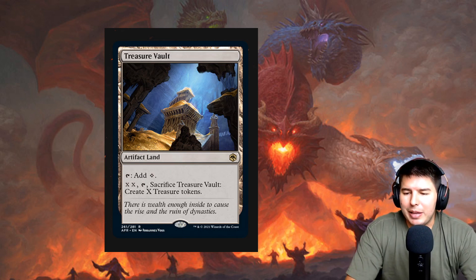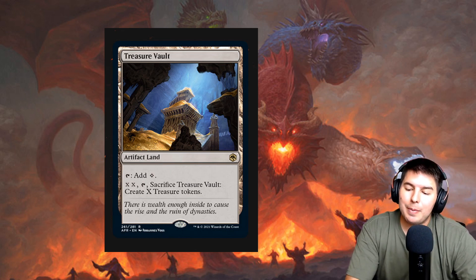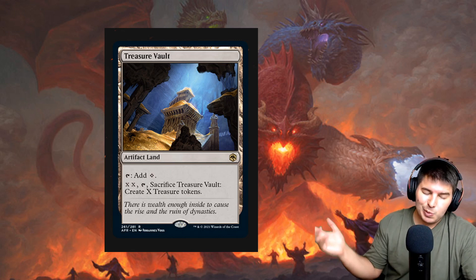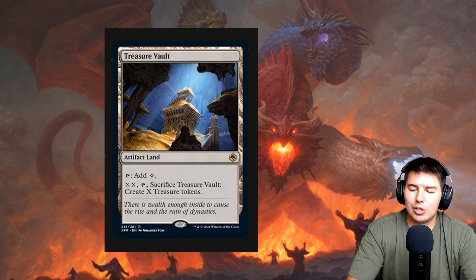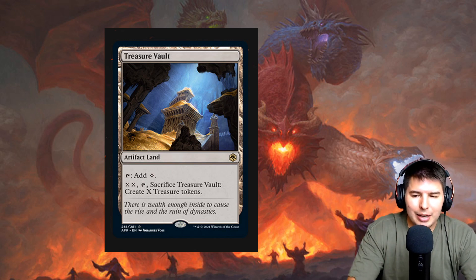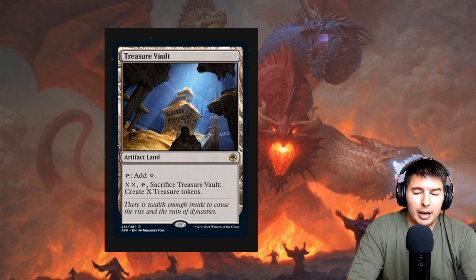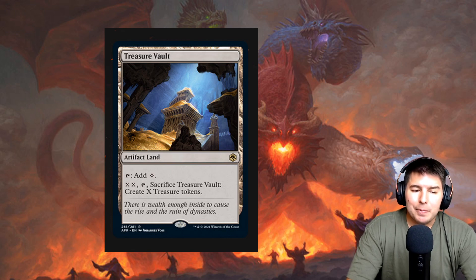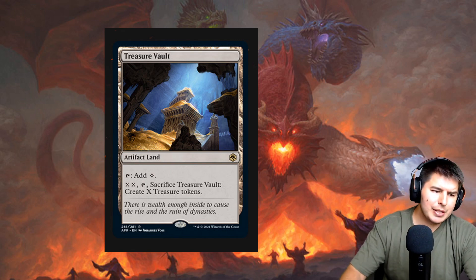Treasure Vault — artifact land. Tap: add colorless mana. Pay X, tap, and sacrifice Treasure Vault to create X treasure tokens at instant speed. It's a lot of mana to make many tokens, but being able to dump unused mana into treasures to save for next turn is nice. It's also an artifact land, so it counts toward artifact synergies like All That Glitters. Any artifact-synergy or ramp deck that occasionally wants to hold mana and then convert it into future mana will want this.